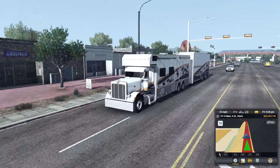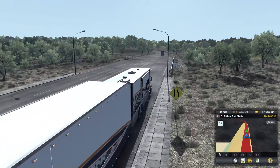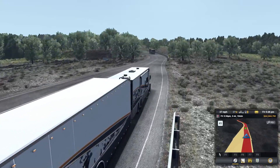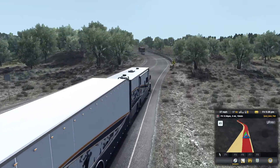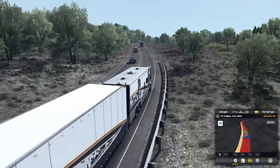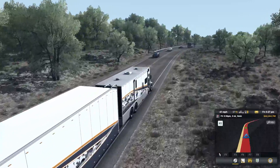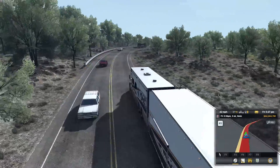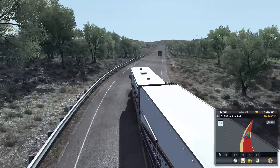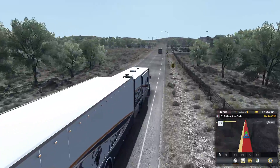Can't stop looking at it, it drives so smooth. And guys, remember — if you haven't as yet, get the JBX graphics mod. Trust me, it will change your whole look on American Truck Simulator. It's like it took the game from a DirectX 11 game to an Unreal Engine or something. It uses 4K graphics for its skybox textures and graphics mod.